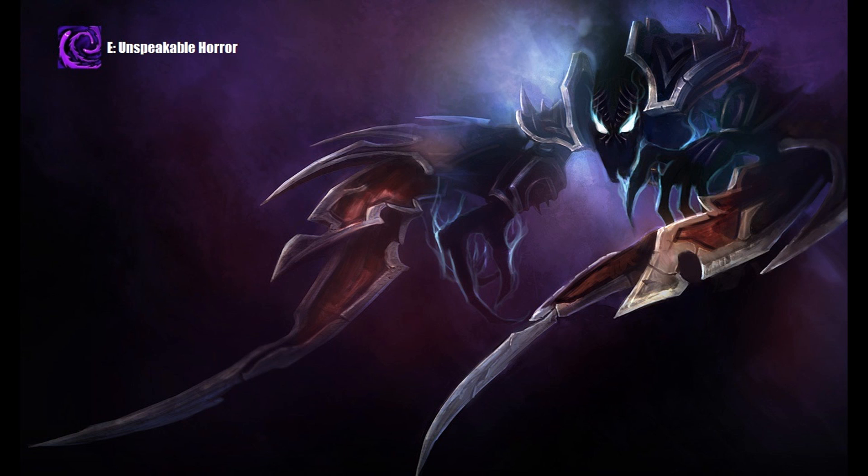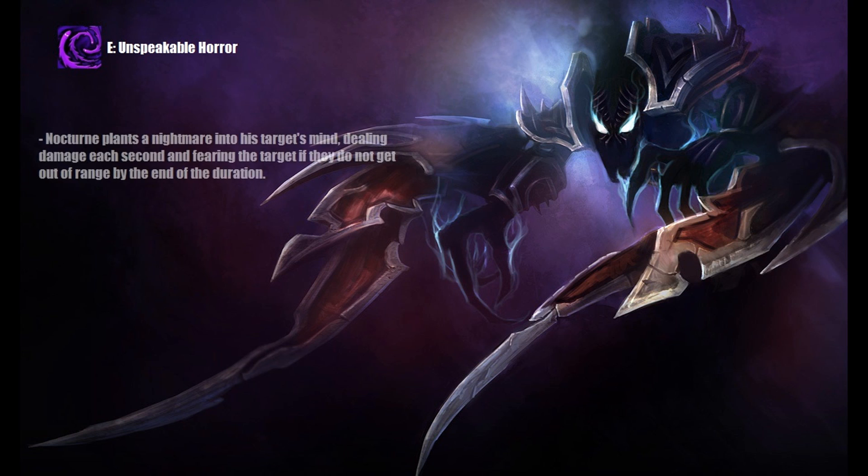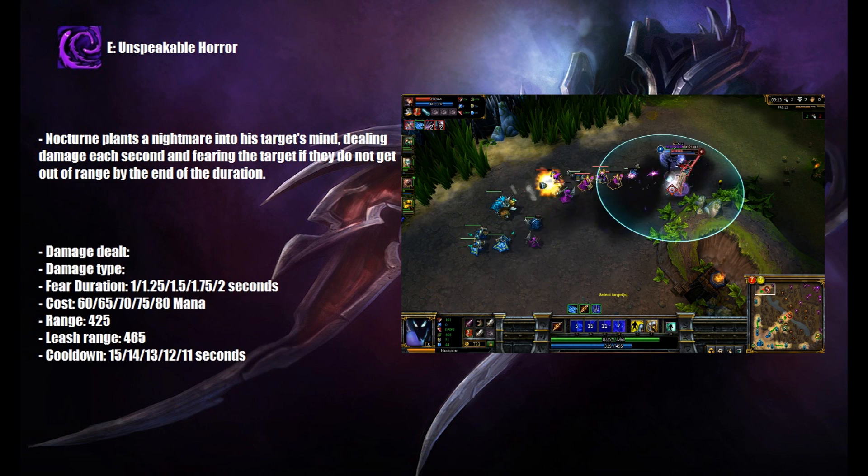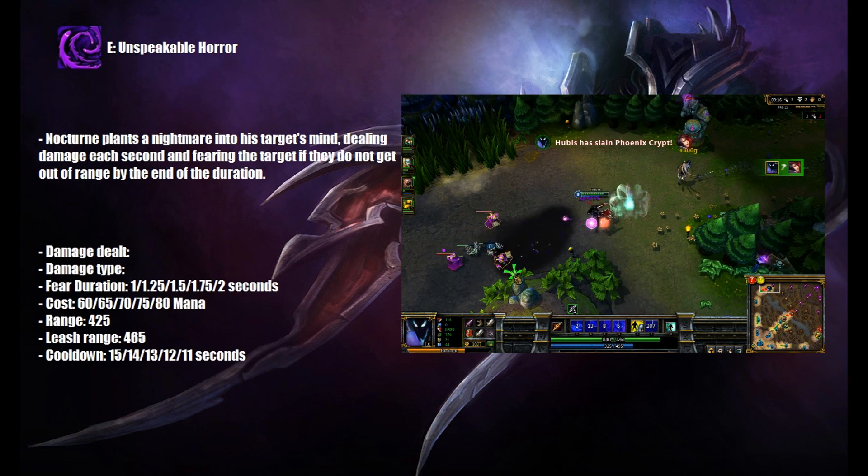Nocturne's E is called Unspeakable Horror. Nocturne plants a nightmare into his target's mind, dealing damage each second and fearing the target if they do not get out of range by the end of its duration. This skill is extremely useful when chasing down opponents or just fighting one-on-one, although it doesn't deal any significant damage.